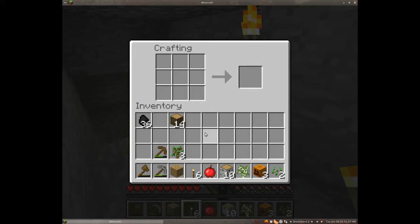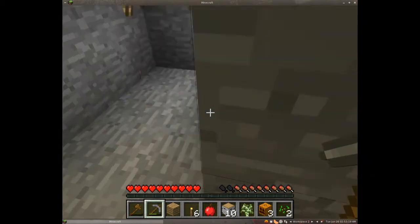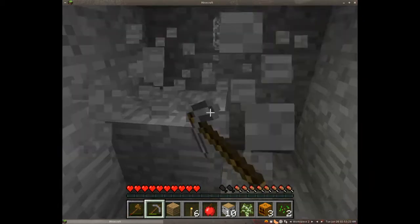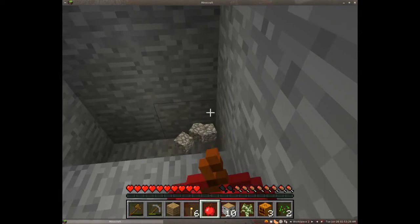Right-click your crafting table to use it. We need coal for torches — we can also use charcoal, which you make by burning wood in a furnace. I have plenty of wood but I also need cobblestone for mining and eventually for making a fence. An apple will give me two drumsticks of hunger. I'm just going to mine, mine, mine and get some cobblestone.